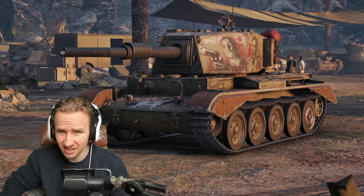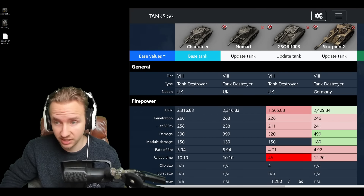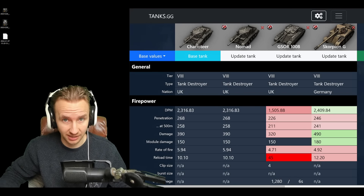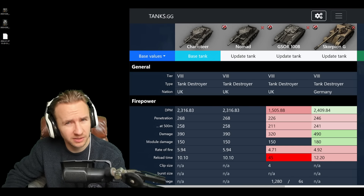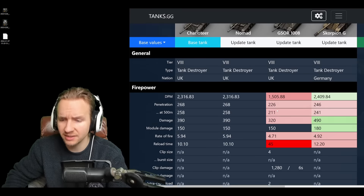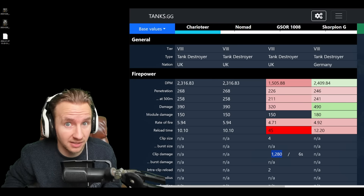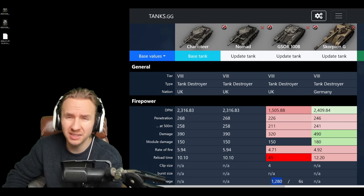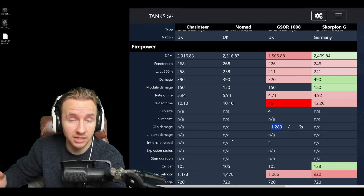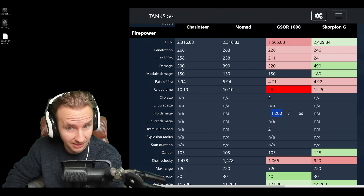Let's compare the Charioteer to the other tier 8 premium British turreted tank destroyers — the GSOR 1008 and the Scorpion G. The Charioteer has pretty good damage per minute for tier 8, a little bit worse than the Scorpion G but massively better than the GSOR. When you consider the GSOR has an autoloader and can dump out 1,280 damage within six seconds, that more than makes up for it. One really nice thing about the Charioteer is the kinds of ammunition it can carry.